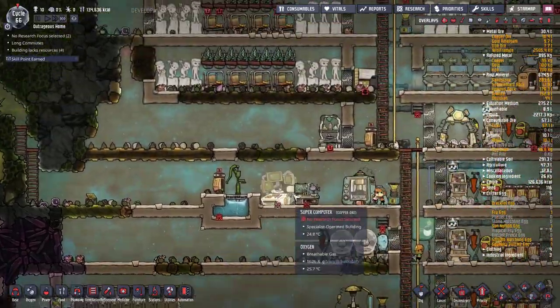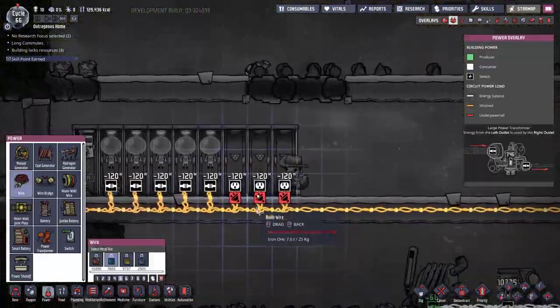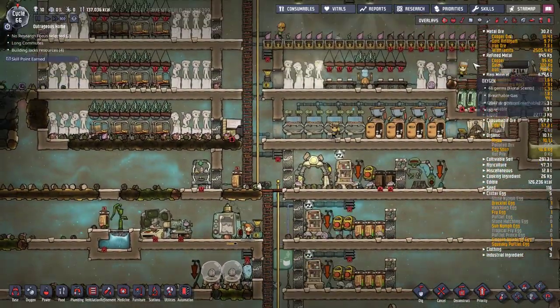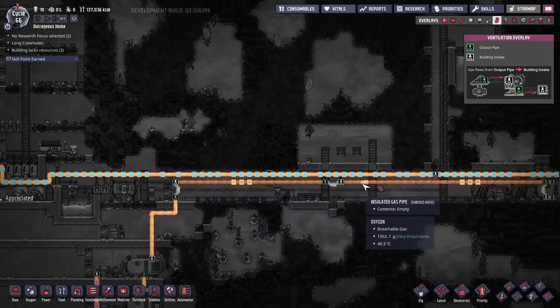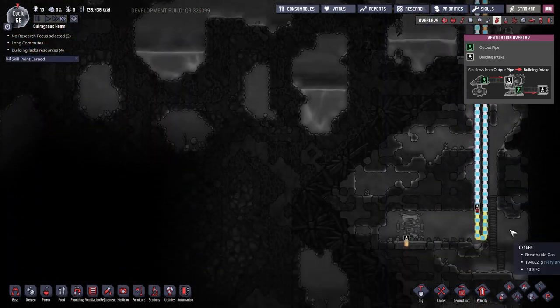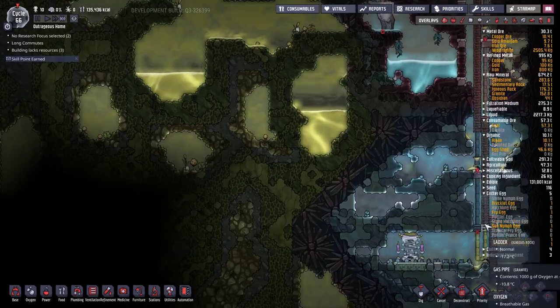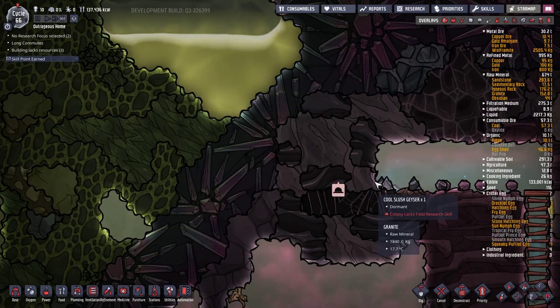That should hopefully keep germs out when going through the door. The oxygen isn't flowing in there as fast as I'd like — let's check the ventilation overlay. Where am I losing so much? These should all be completely jammed.